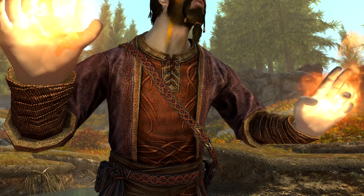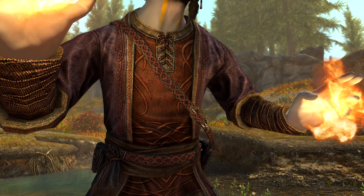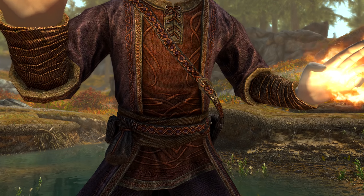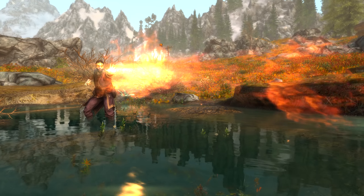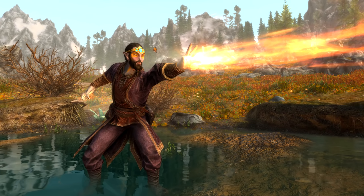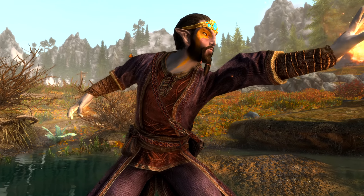If you are not carrying an ethereal artifact with you but you run into Taron Dreth, you can talk to him and tell him about Catria. He will then initiate combat as previously seen. Also, regardless of your speech option choices with Taron Dreth, he will attack you.